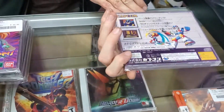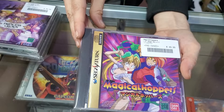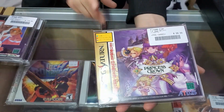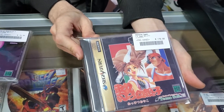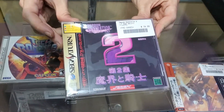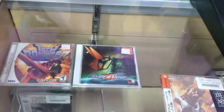Rockman X3, which we never got on the Saturn in the United States. Magical Hoppers, which was called Pandemonium over here — kind of a 2.5D platformer. Princess Crown, a really cool one — kind of the precursor to the Odin Sphere and Dragon's Crown games, made by the same people. We got Hot-Blooded Family, another really cool 2D side-scrolling beat-em-up. And Capcom Generations Collection 2 — a great collection of the Ghosts 'n Goblins and Ghouls 'n Ghosts games.